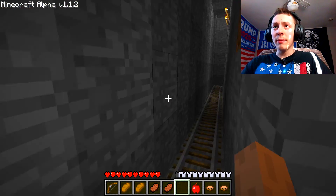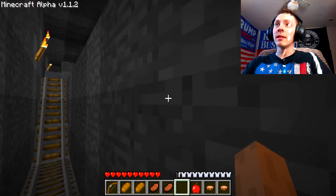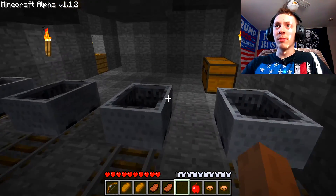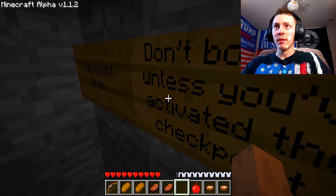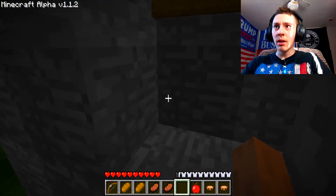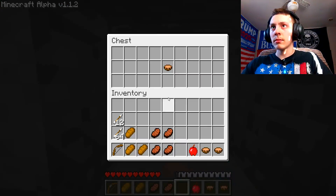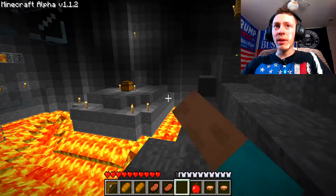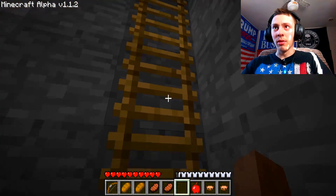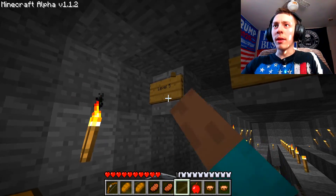Checkpoint level two — I don't have a minecart so I'm just gonna follow the rail. I can see some torches up here. Here are the minecarts. I don't trust these at all. Oh — 'checkpoint area, don't bother unless you've activated the checkpoint.' It's telling me don't come here unless I did — okay. I'm going to play this map as intended, otherwise it won't be fun. I'm getting so much stuff now.